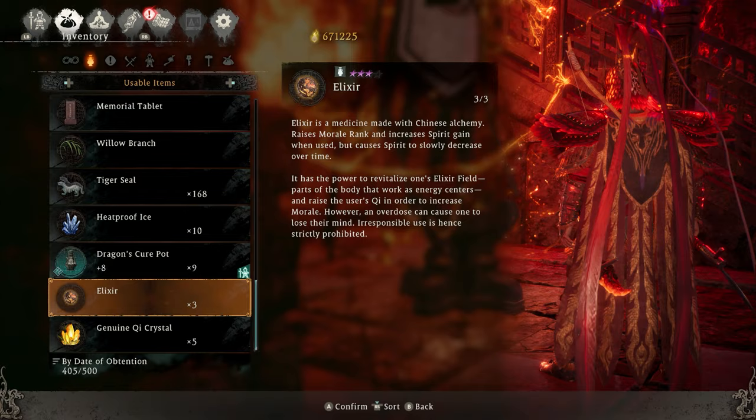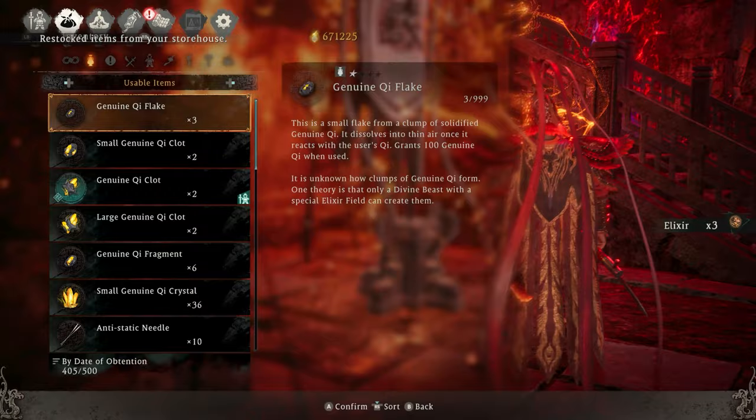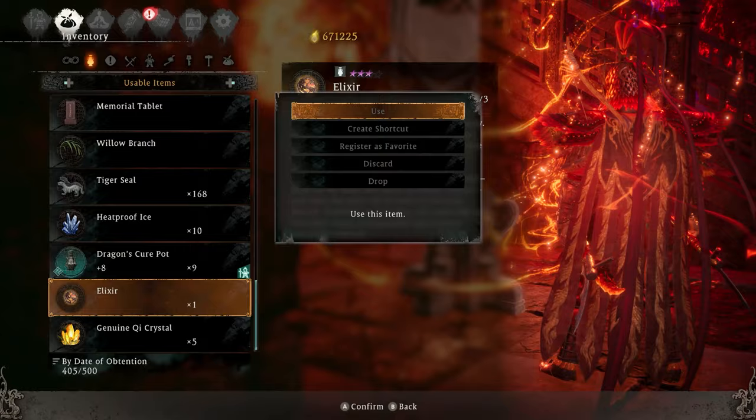Next, you're going to want to go into your inventory and drink your elixirs. This is going to raise your morale by one for each one you drink. Once you drink three, go and rest at your battle flag and go back into your inventory and they will reset because they refill from your storage. You can use them again and again until you get to morale rank 25.